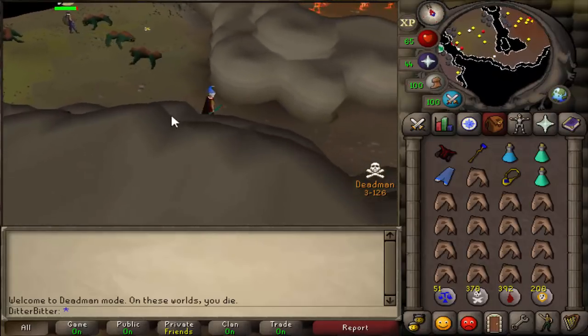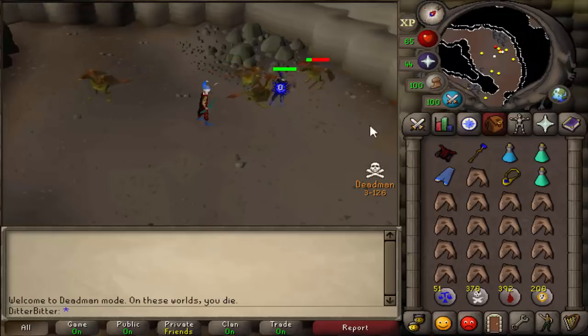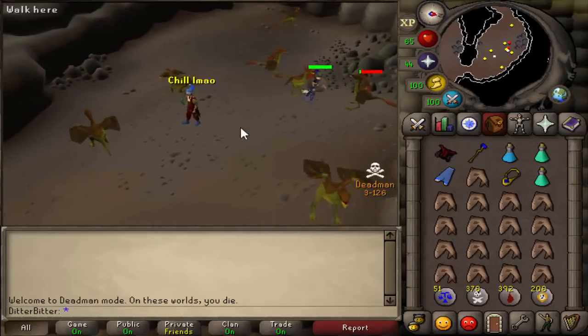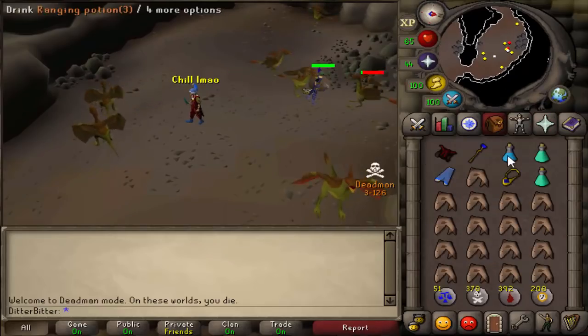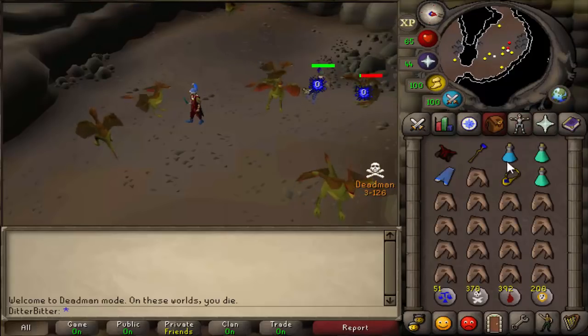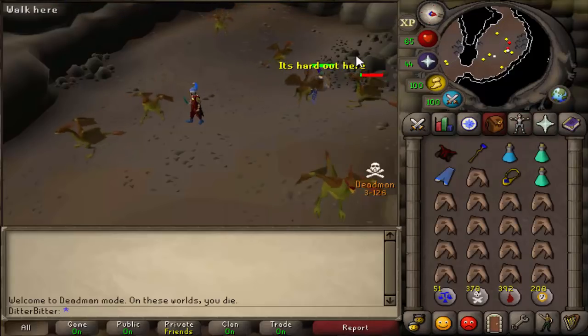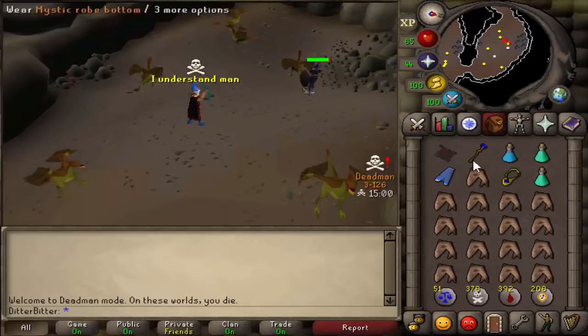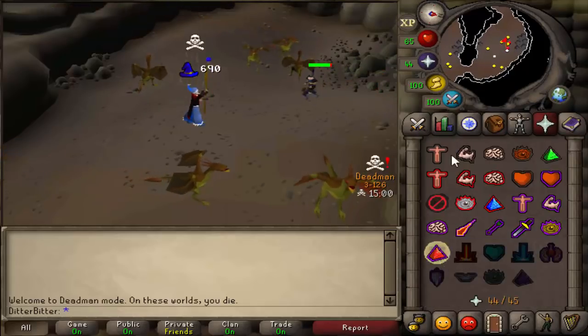I'm pretty sure I'm the only content creator doing this so far. I spot a player and tell him to chill, but I'm secretly going to get him — who knows if he's PK'd any mystic boots? They're one in 512 and I'd like a white shoes upgrade. It's hard out here, but he's just killed it, which means I'm going for him.